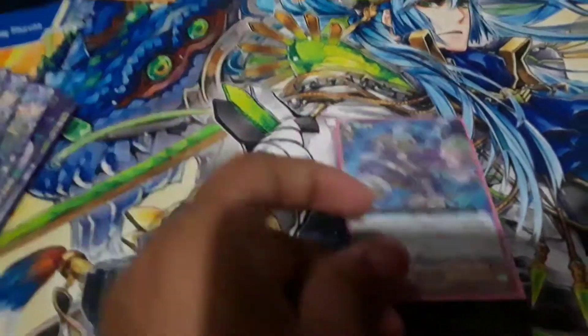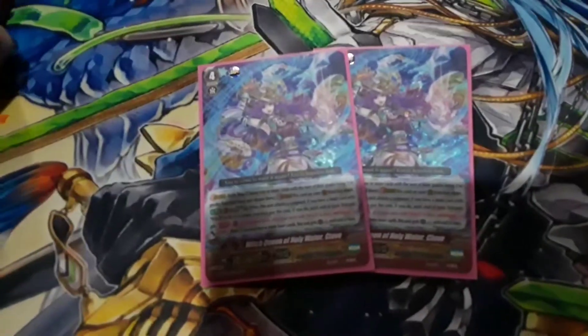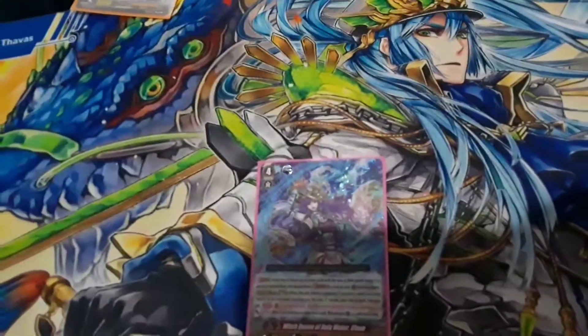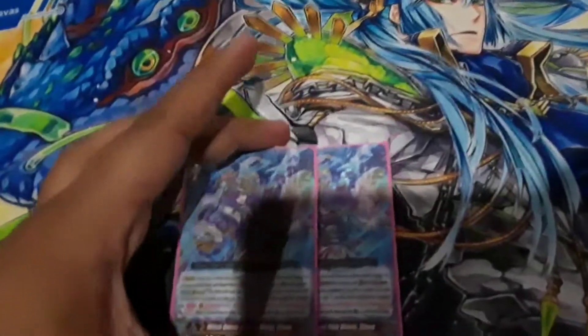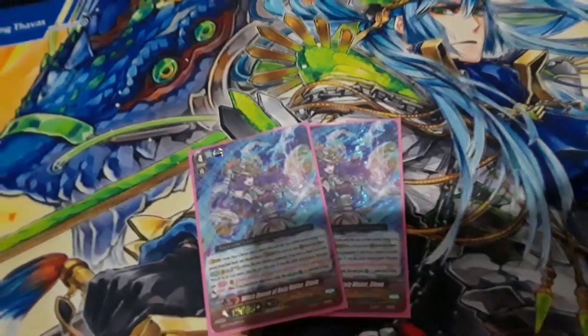For the G zone, we have 2 Witch Queen of Holy Water Clove — very nice card, it's a reprint, strafe for witches. When she attacks the vanguard, you can soul blast 6, and all of your units with witch in their card name get plus 5k, including her, which is super nice. And then if you're in legion, she gets a grip. You can basically call out the grade 2s or grade 1s, swing left and right, soul blast them out, they both get 5k power — that'll be 26k columns, which is very nice.